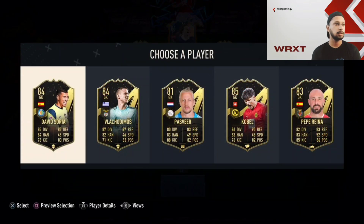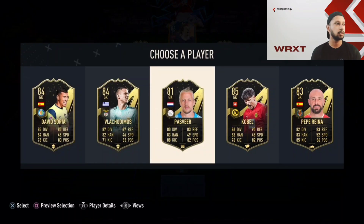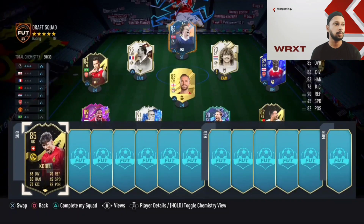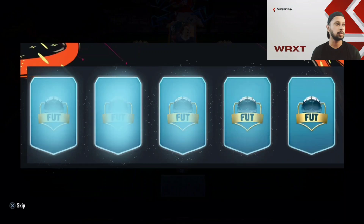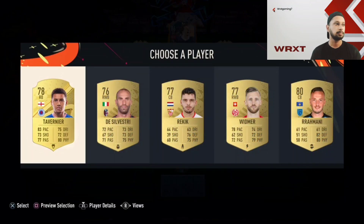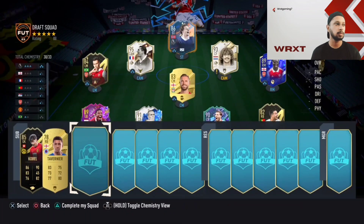Nothing special in subs — let's take this 84 goalkeeper, Cabell from Dortmund. A super sub goalkeeper; haven't got any luck in goalkeepers. 84-rated — bad luck again. Talvanier, nothing special. Let's hope for something good here.